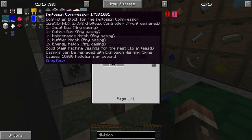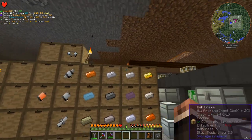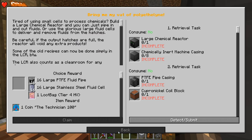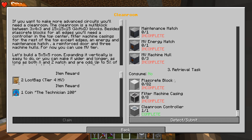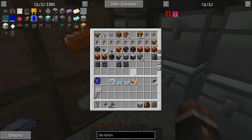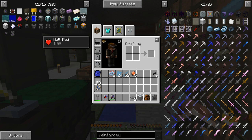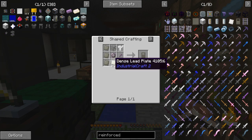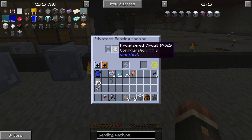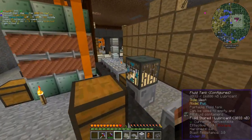I was looking at the wrong machine. I need two stainless steel routers — that's really easy, I just need 10 stainless steel. And there we go — that is the clean room controller. However, that's just the beginning; it's only one part. We're going to need two pressure plates, which I think I have — oh, I have seven, perfect. We're going to need a reinforced door as well, which requires an LV assembling machine for the dense lead plate, a circuit on 9, and nine lead ingots. This is probably going to take a moment, so let's make all the other stuff for it as well.